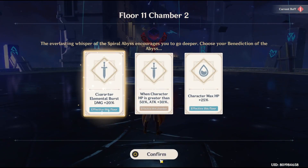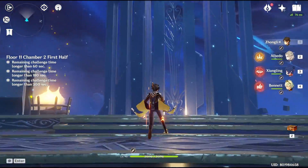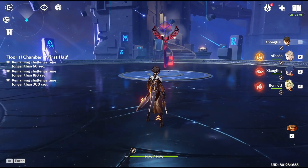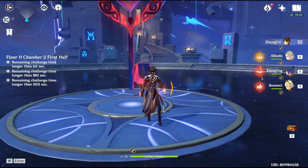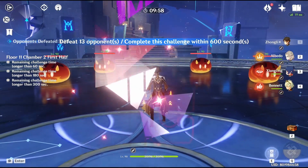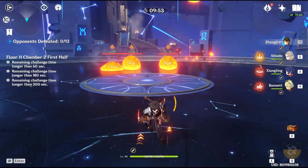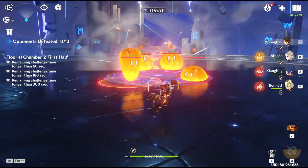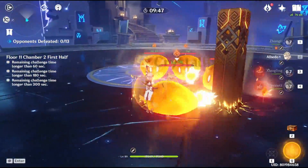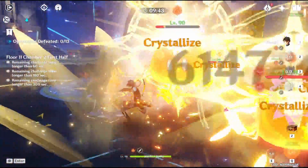Now for this chamber, I want to focus on the position you should be at. This side will be considered the downside of the abyss, while the other side with the platforms is the upside. You'll be dealing with Pyro Slimes first, so you can wait for them to charge down, then move back to lure them closer to the downside. The final boss will be spawning at the downside, so it's better to stay there as much as you can.